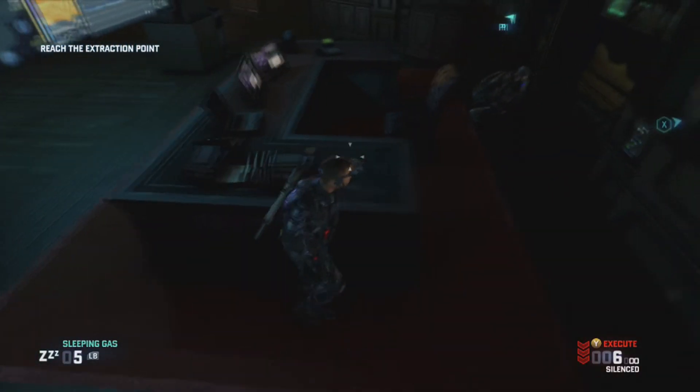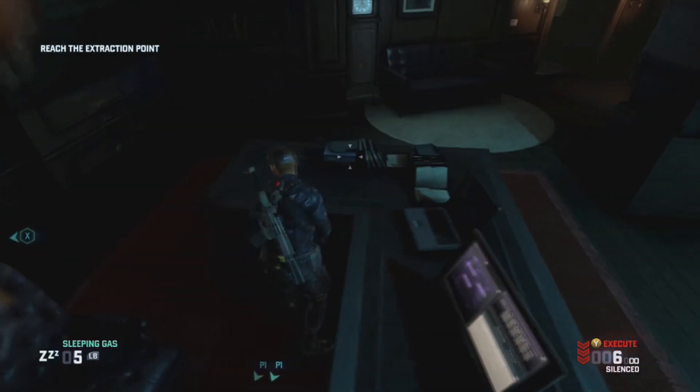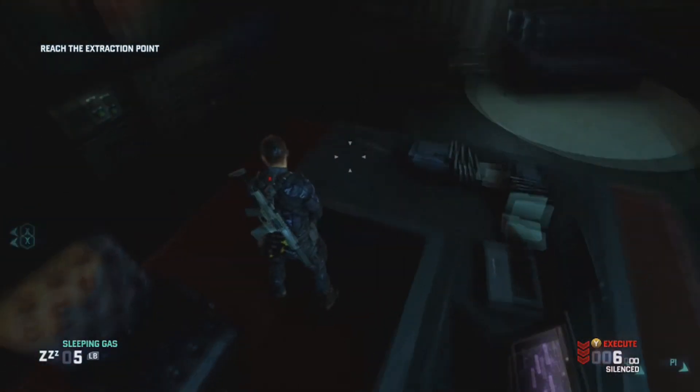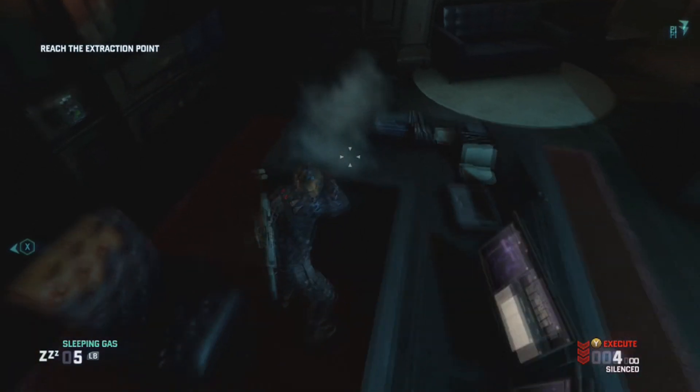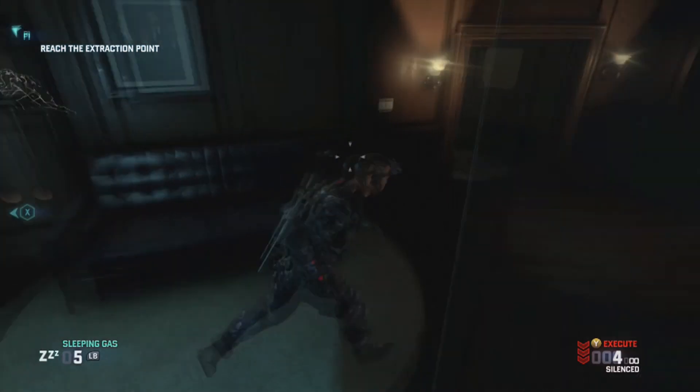The best gadgets to have are an EMP, a sticky EMP, a big EMP, and a proximity shocker. There should be a laptop right there — we already got it so it won't show up for us. It tells you to hack in and it gives you extra points.